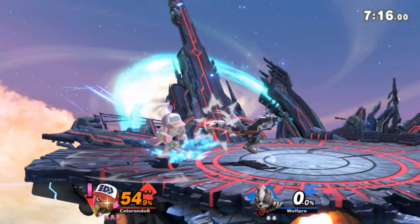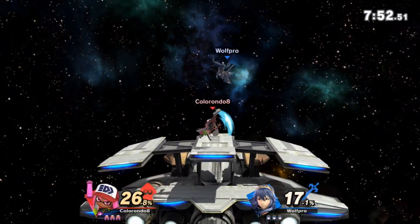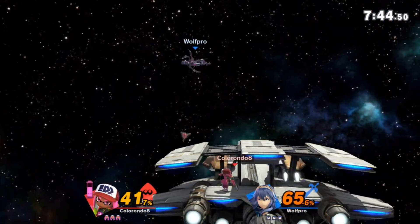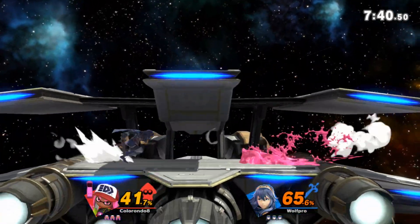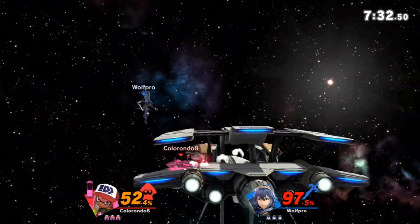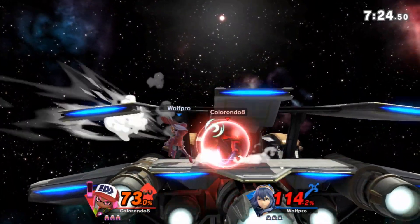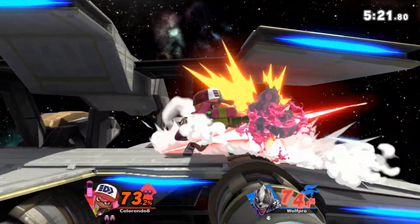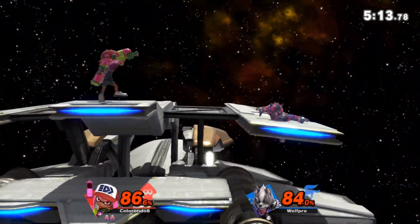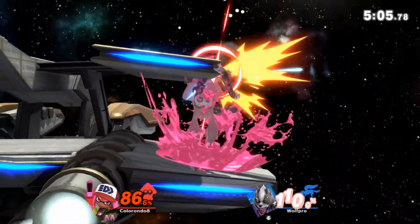The next stage I want to talk about is Lylat Cruise. Surprisingly, Inkling is good on this stage. It has three platforms for Inkling to get combos off of, so it's going to be very hard for the opponent to DI away from platforms unless you're at the very edge of the stage. Another plus is that Lylat has the shortest blast zones on the stage list overall — the ceiling is about as tall as FD and the side blast zones are slightly smaller than FD. So it's really good for Inkling, making her kills more consistent and easier. The slants don't let you jab lock on them, but it's not a big deal since you can just do a raw down smash after a tech chase. I think this stage is a really good counterpick and a really underrated Inkling stage.